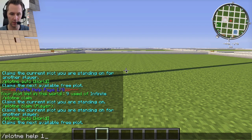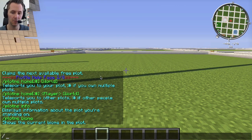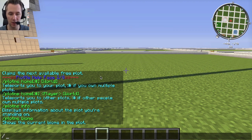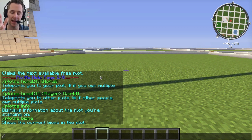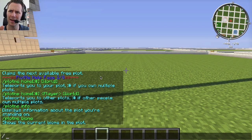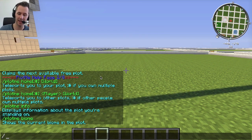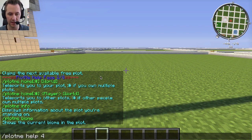So 'plot me help' — there's 'plot me info', 'plot me biome' where you can change the biome of your plot, and you can go to your plot. If you have a rank, you can have multiple plots — the Night rank has two, Elite has four, and Royal has six, if I'm not mistaken.